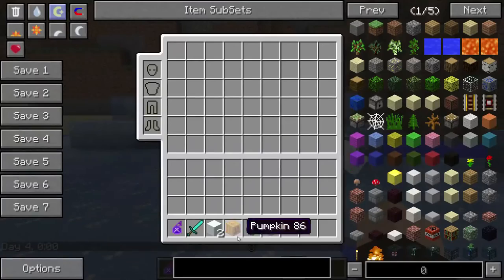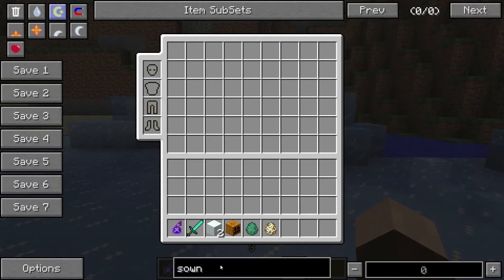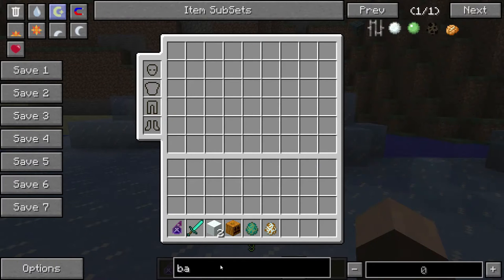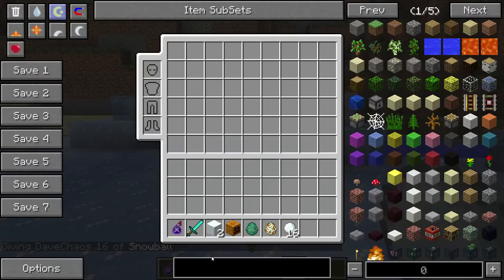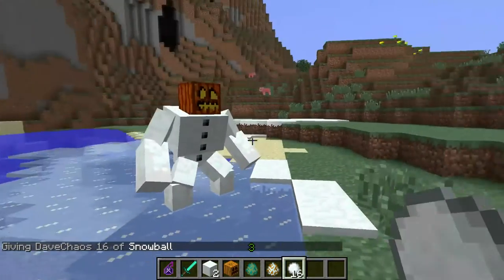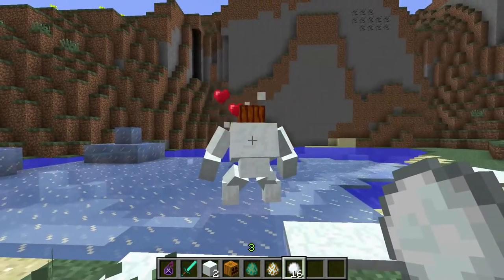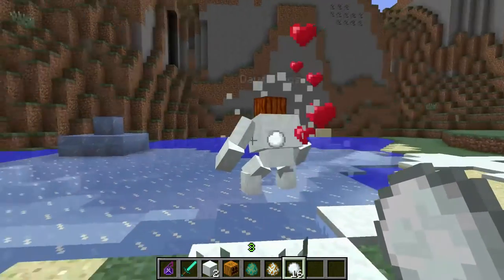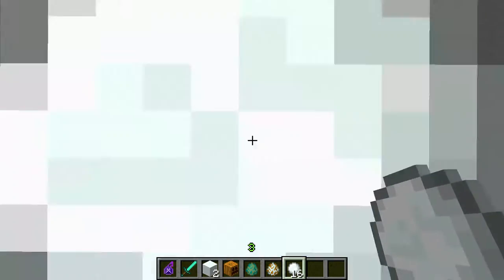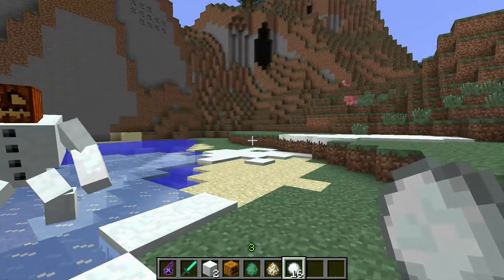What we would need to do to heal him up is throw some snowballs at him. Let's grab a bunch of snowballs. If we throw snowballs at him, see the little heart that comes up? That's healing him a heart. Each snowball will heal him a heart. Let's get him all the way back up — it's a shame he doesn't have a proper health indicator. He should be fully healed by now.